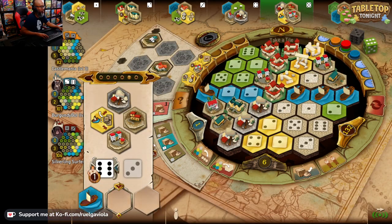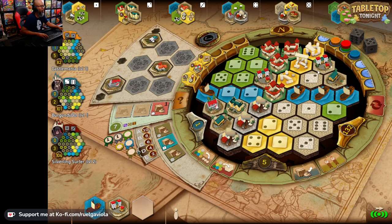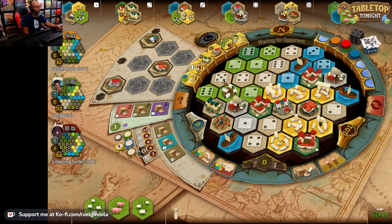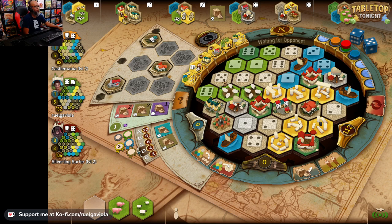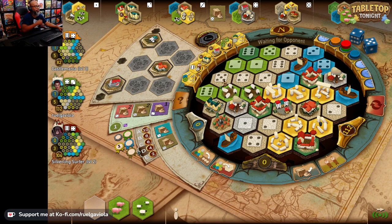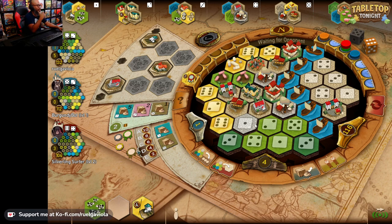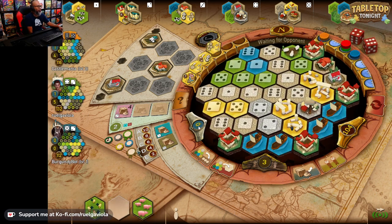I won't be able to put it there because you can only put different buildings in one area, unless you have the yellow tile that allows you to put the same buildings in the same area. So I'll have to put that in the other one. They completed the blue region first — they get the bonus. That's where I need to pay more attention to opponents, because you get extra points for completing the whole region.